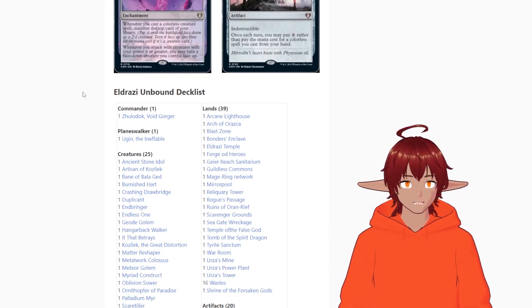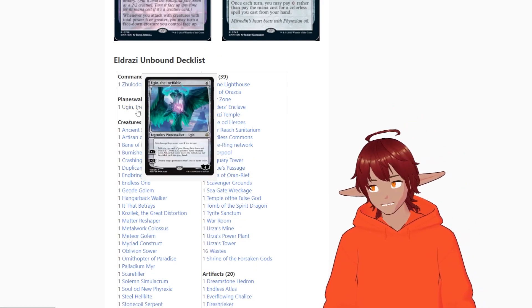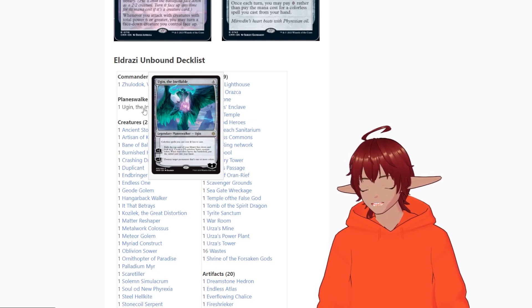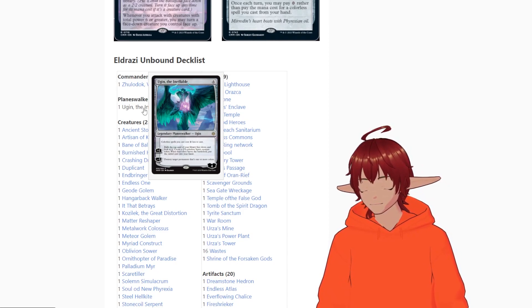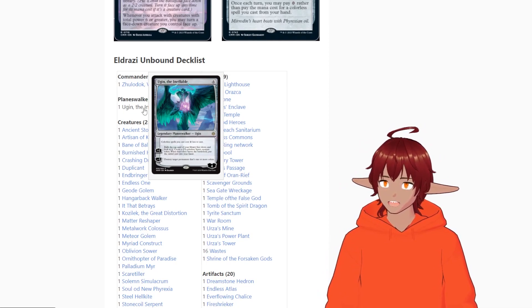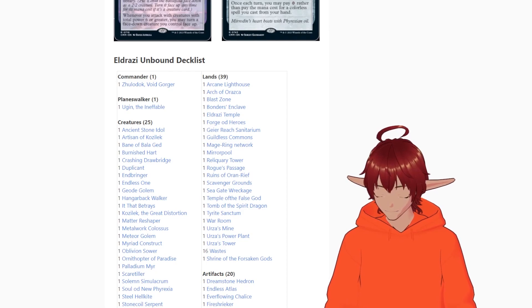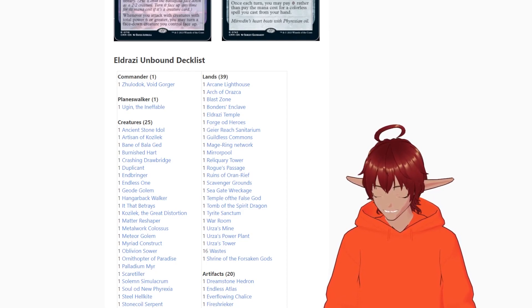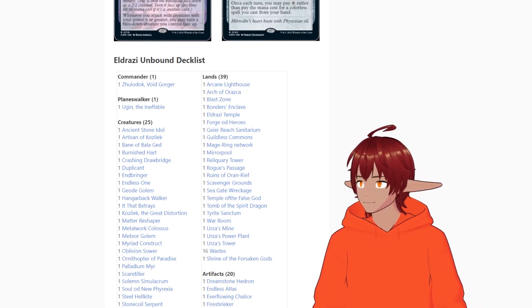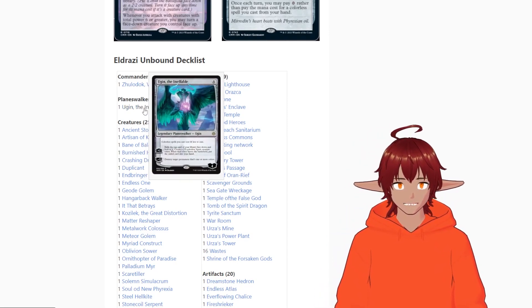Going over reprints in the deck: obviously Zuladok, Ugin the Ineffable — I think it's unfortunate they only did this Ugin and not the original. OG Ugin, the Spirit Dragon, has a minus ability that exiles each permanent with X or less mana value that has one or more colors — so pay minus five and exile everything on the field with mana value five or lower. Ugin the Ineffable makes your colorless spells cost two less, which is great.